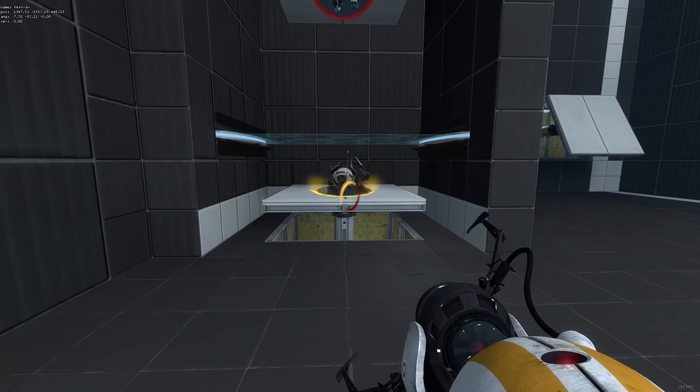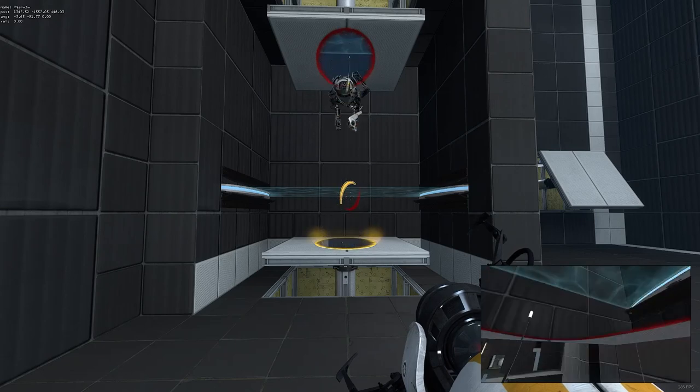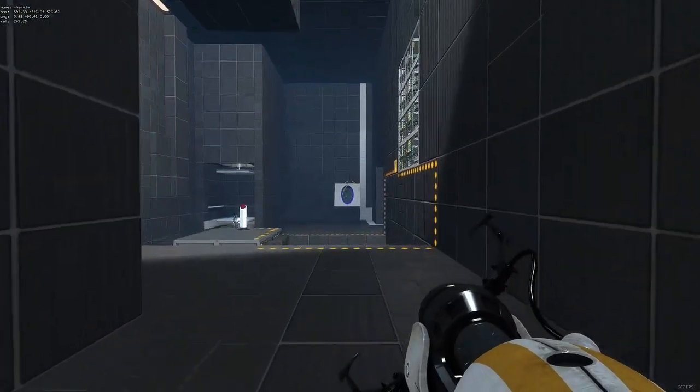They would create two portals on the surfaces facing each other and jump between them. This would build up the momentum they have. When they have enough momentum, eventually reaching terminal velocity, another player will send them across the water. There are multiple parts to this problem, so let's break them down.